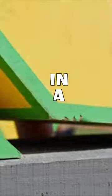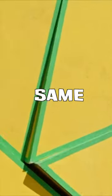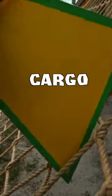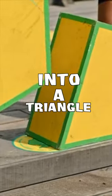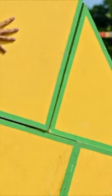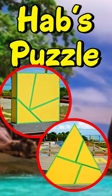Arrange those pieces in a square. Once you have the square finished, you're going to take the same pieces, go up a cargo net to another platform, and rearrange them into a triangle. Everything you need to know about the challenging Survivor Haberdasher's problem.